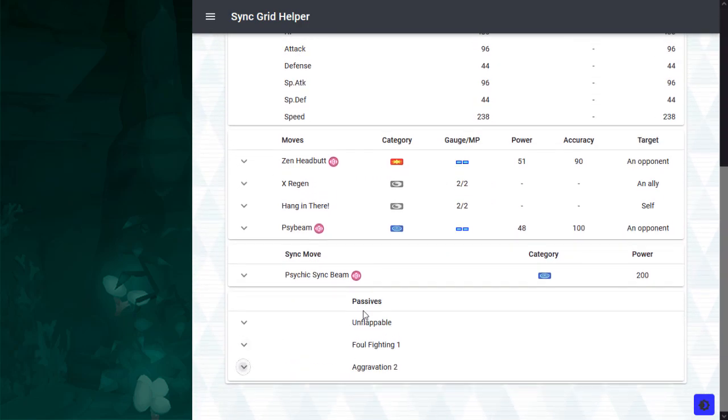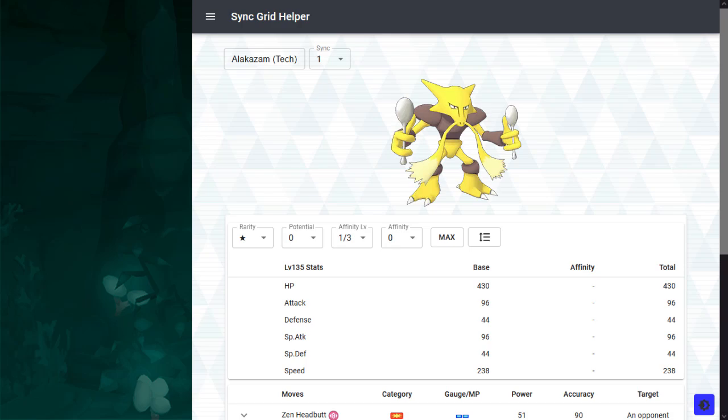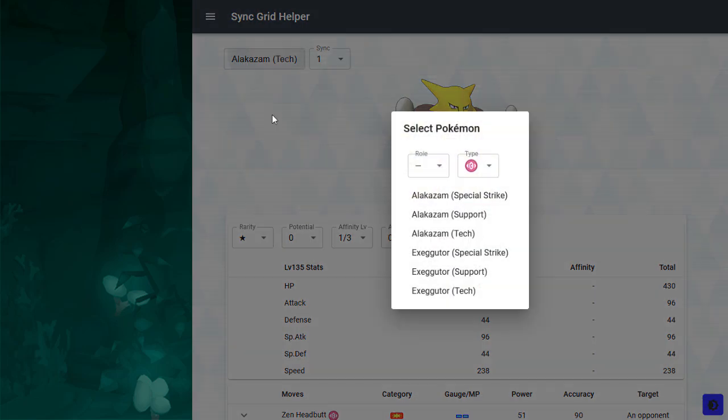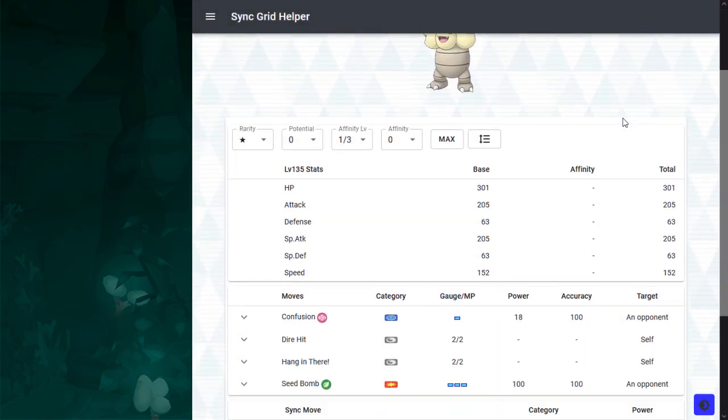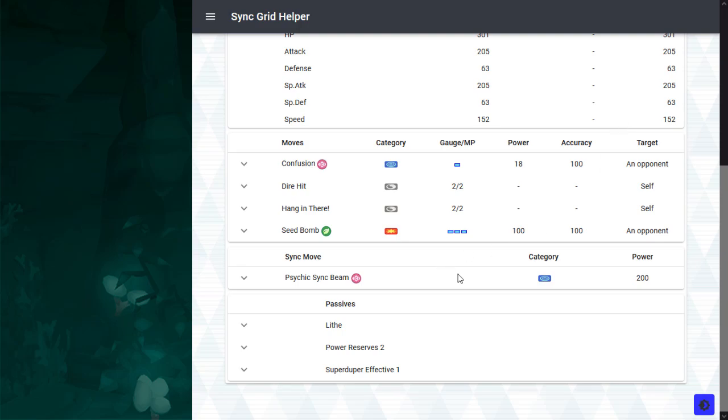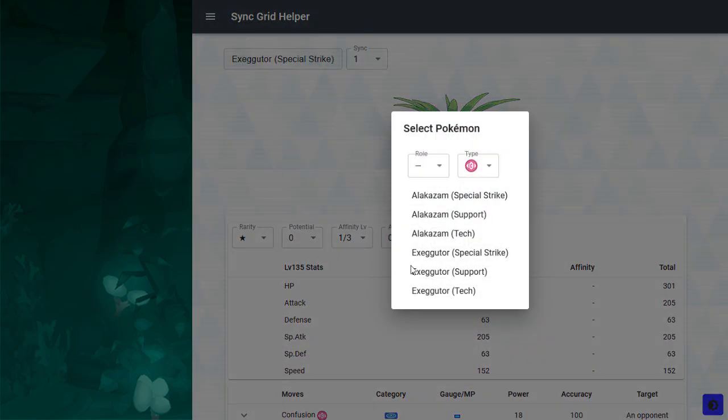Then there is the Exeggutor family. Striker Exeggutor is a bizarre mixed striker, because you have a special Psychic sync with Seed Bomb, so this is, in actuality, a physical Grass-type striker. You can find strikers for both typings that perform better than Striker Exeggutor. Gardenia is a better Grass-type striker, while Giovanni is a better Psychic-type striker, so I don't really see the point in this guy.